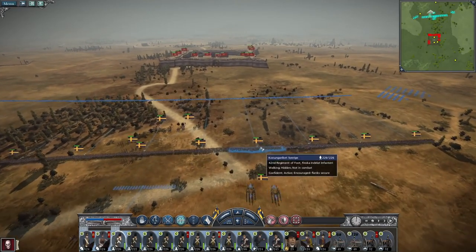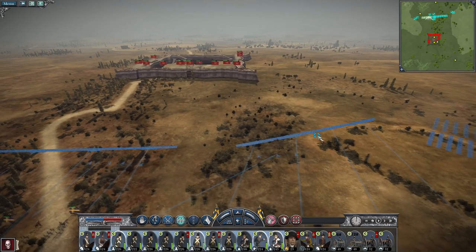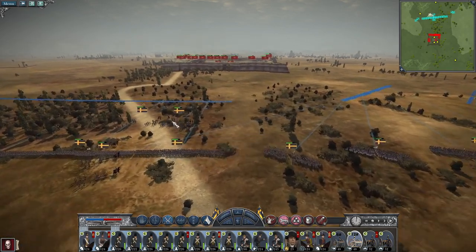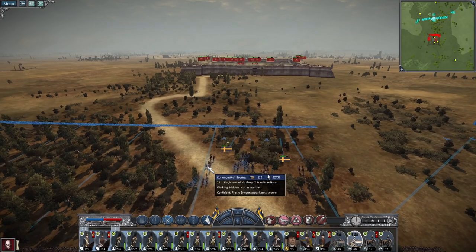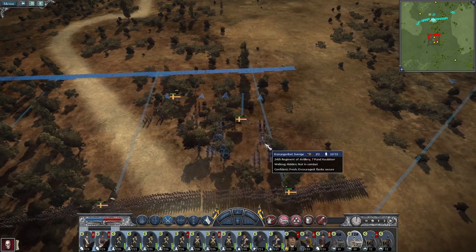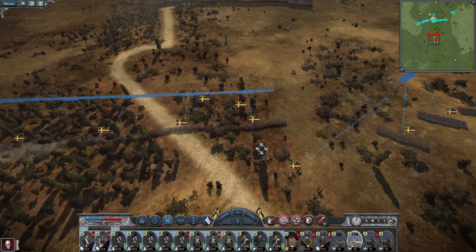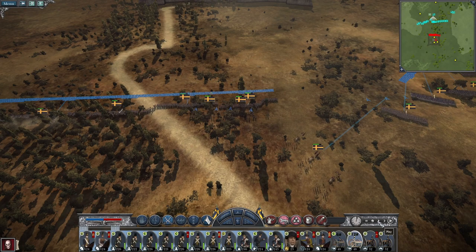We've got our 12-pounders - you guys are probably going to deploy like so, because I want my 12s to have a clear line of fire. Fundamentally, what actually does the heavy lifting at trying to get into the fort are the howitzers, because howitzers do about 5% damage a shot compared to my 12s which do about half a percent. It's a bit silly. Get my infantry up in front of my howitzers just to provide some protection.